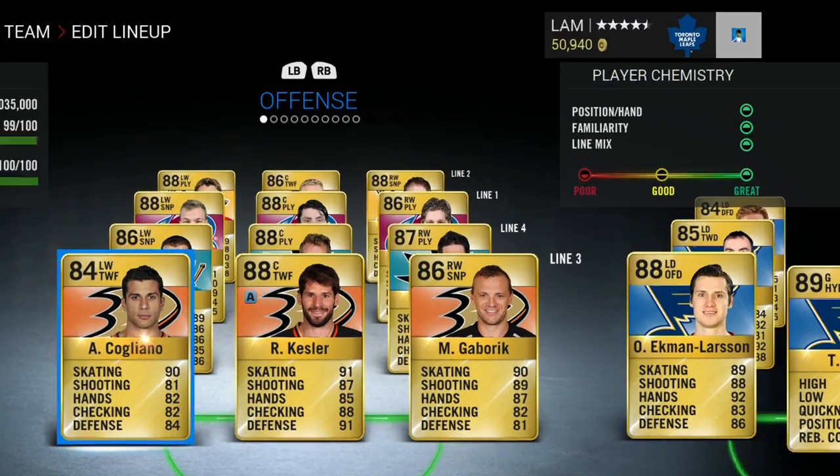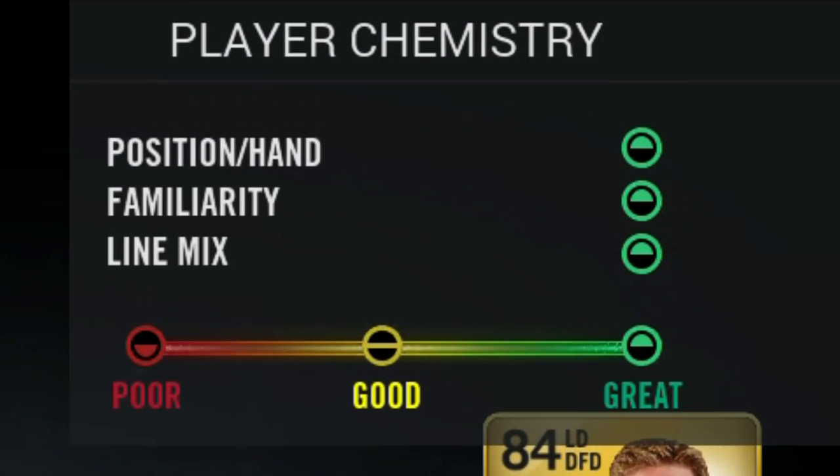Another way to tell when you have achieved good chemistry is with the chart at the top right. You will see a red dot when chemistry is poor, a yellow dot which indicates somewhat good chemistry, and a green dot when you have achieved great chemistry. Also, having players in their correct position, having players familiar with each other with the same change team, and having a good line mix will all help improve your chemistry.